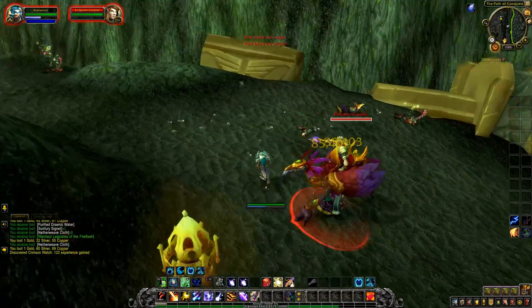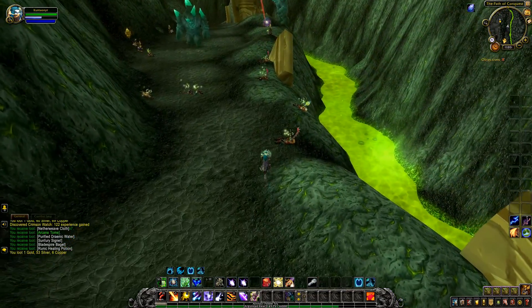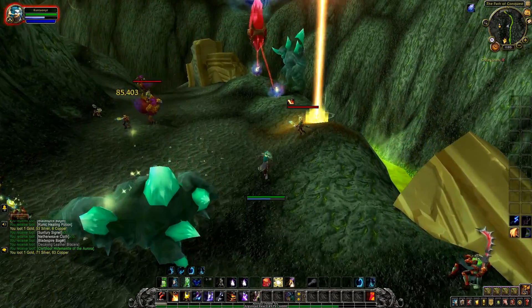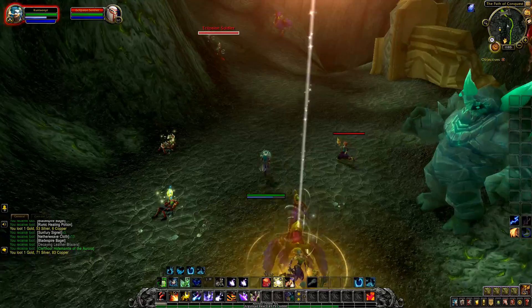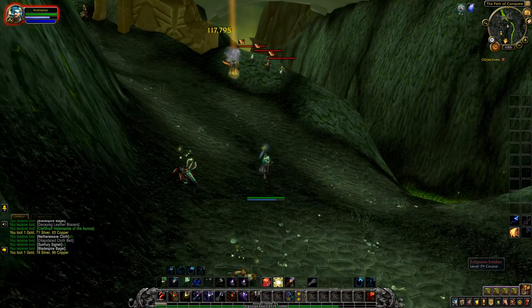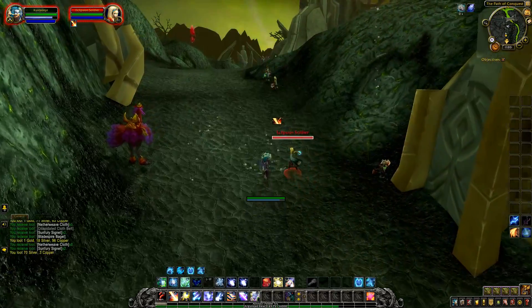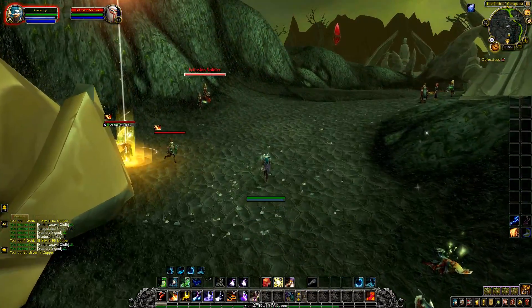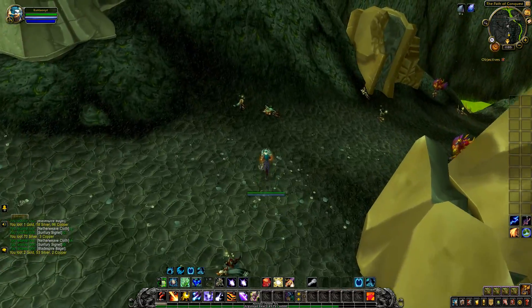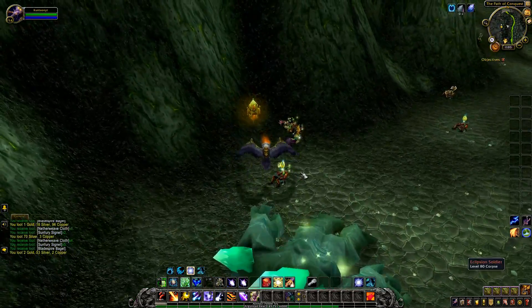The reason I'm showing you this farm is not only because of the recipe — you also have the opportunity to get a bunch of other gear. This farm is super simple to do; literally anybody can do it. If you're at least higher than level 85, you should be able to just run here and nuke all of these. All these mobs have a chance to drop it since it's a world drop, but the Spellbinders have the highest chance. There are so many mobs that you can just keep doing this for hours — it's also a great farm for netherweave.